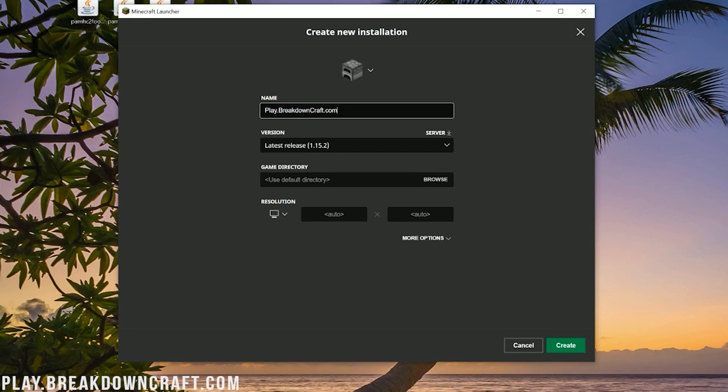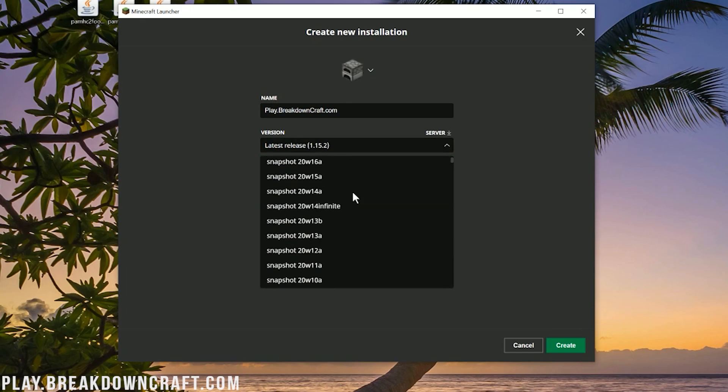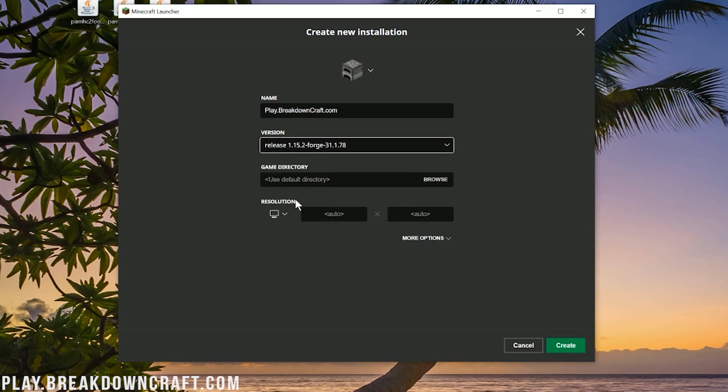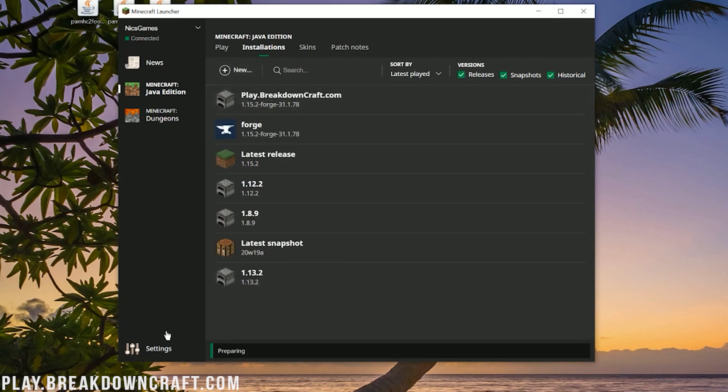Come play with us — play.breakdowncraft.com is the IP. Now, what we want to do is go to the version drop-down and find release 1.15.2-Forge. Mine's right up here at the top, but you might have to scroll down to find yours. Click on that, change the resolution so you can see better once you're in-game, and then click Create.